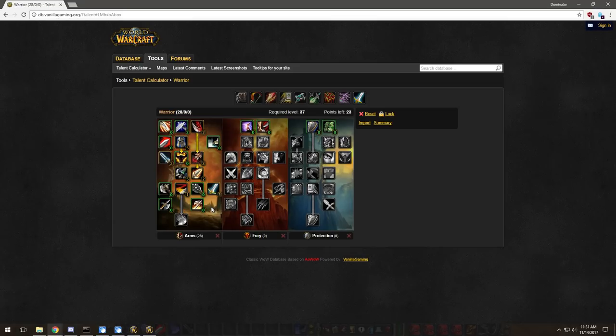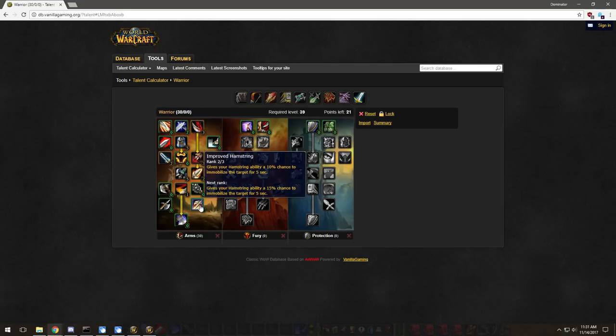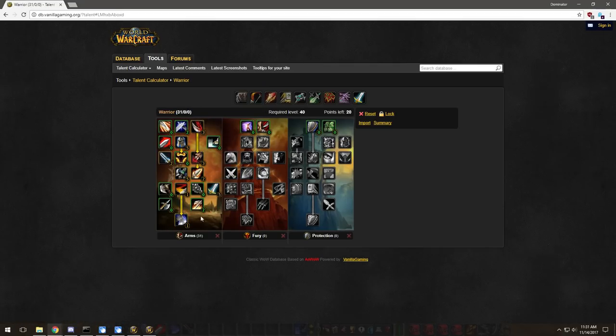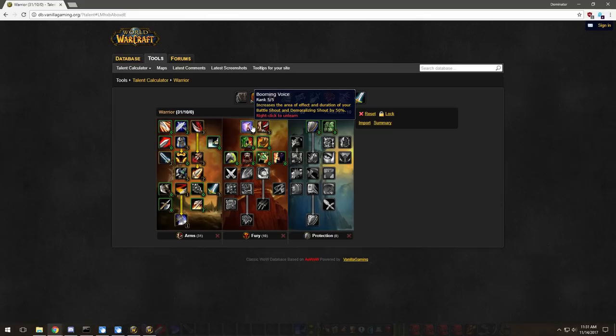This is where you can customize it — you can put points into Improved Hamstring, Anger Management, or more into Parry. I personally put two into Improved Hamstring and then Mortal Strike. From there we go into the Fury tree: five into Cruelty and five into Booming Voice.